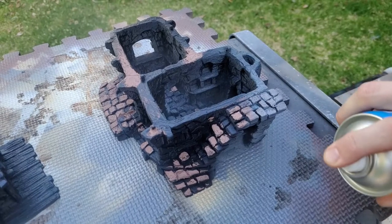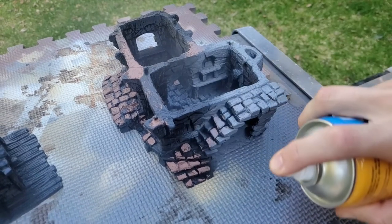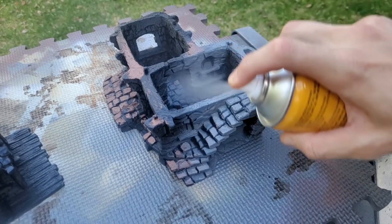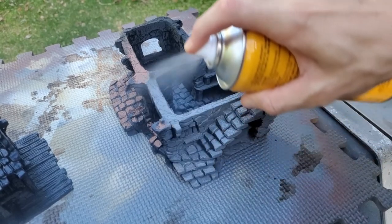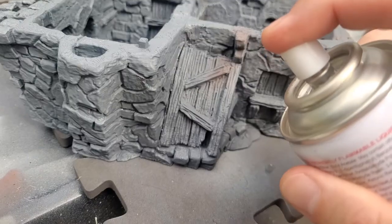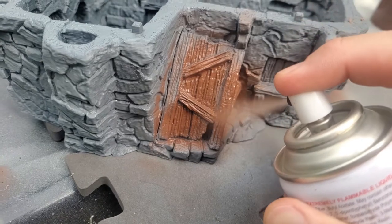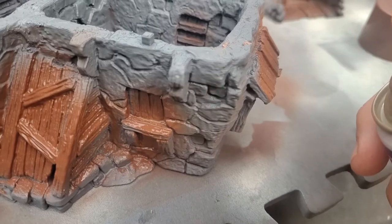Then we have the building base layer. I've gone over some of the areas that my printer screwed up with some putty filler to smooth out the rocks, and then I've come over the whole thing again with that same cheap grey primer from my local hardware store. And again using that Tamiya brown to coat all of the wooden areas — anything that goes over the edges will be fine as I'll be covering it up with paints later on.